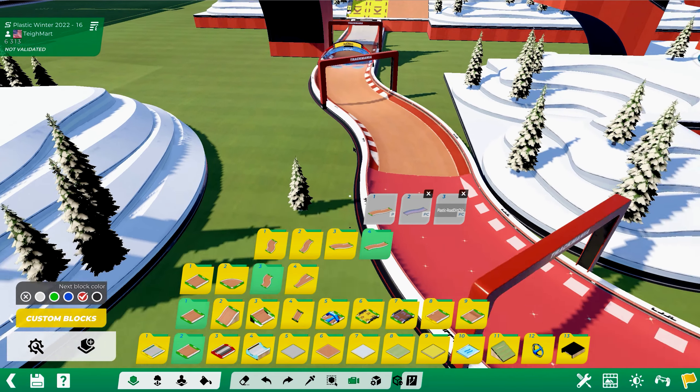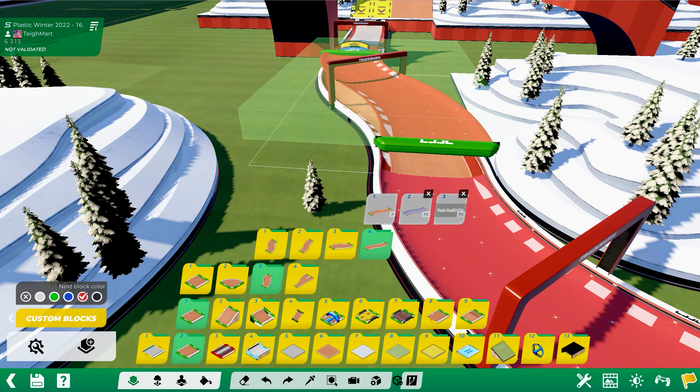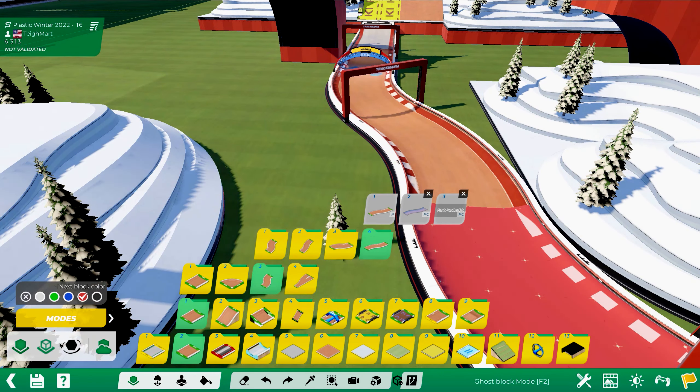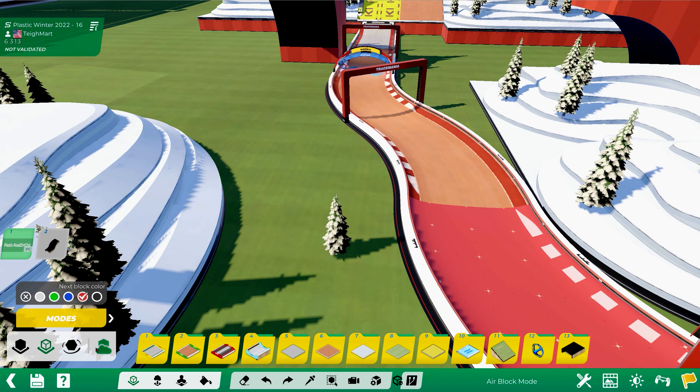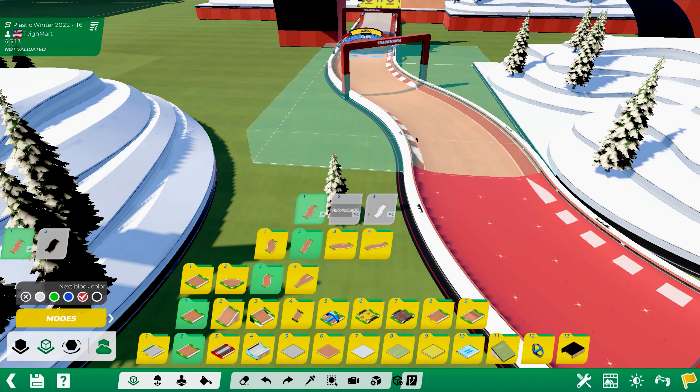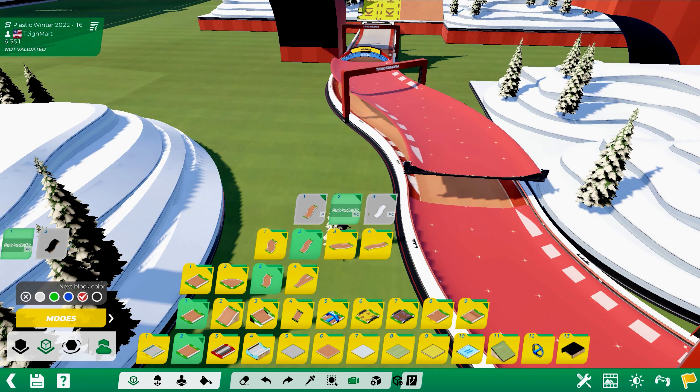Just a quick tutorial for how to skin blocks on the ground, because it doesn't let you do ghost placement plus air block mode on the ground. So all you have to do is select your block and place it one block higher.